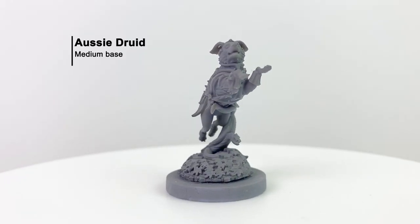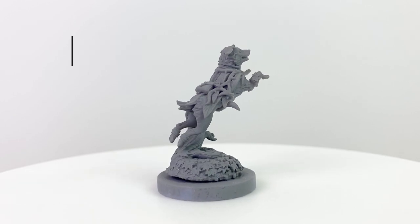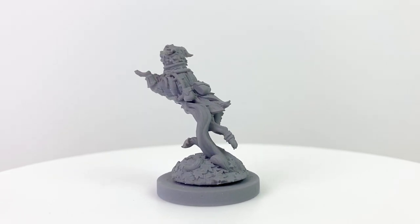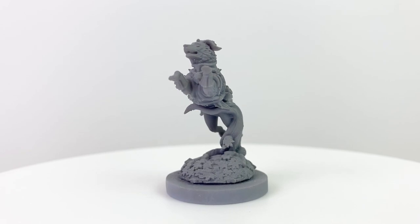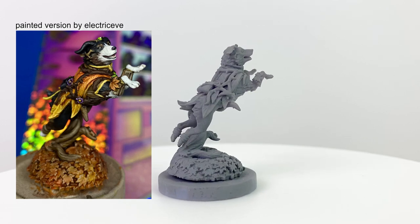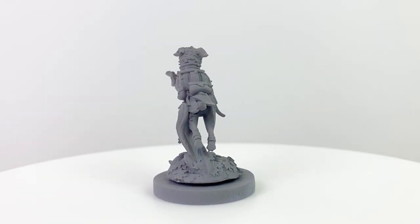Next we have the Aussie Druid. This mini really captures that feeling of a dog's boundless energy and optimism, though I usually see them jumping into piles of leaves instead of out of them. One trait that the Animal Adventures books emphasize is a dog's unbreakable loyalty — when you're playing a doggo, it's important to keep that in mind. They have unconditional love for those in their pack and will stick with them through thick and thin.